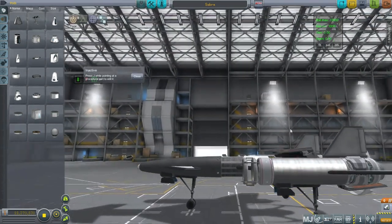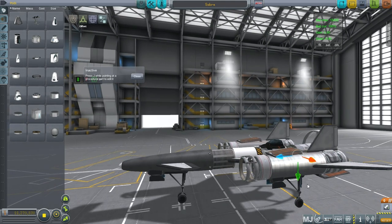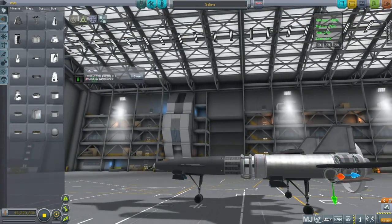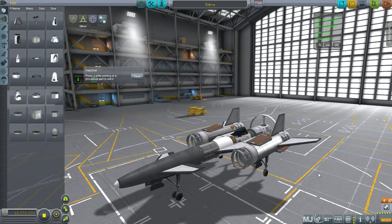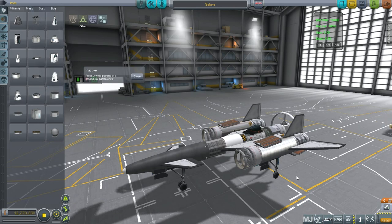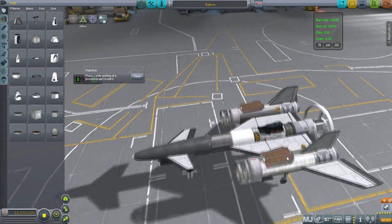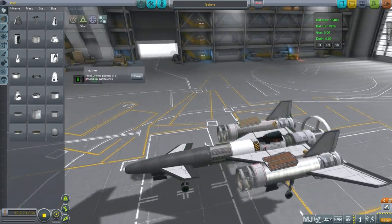Here we are with the Saber. Whenever I'm playing a real sci-fi game, I tend to name ships after pointy weapons. That's from Wing Commander — I remember it having Dart, Saber, Broadsword, that sort of thing. It's from my old Wing Commander days, and I still name them like that. So yeah, this is the Saber for me.